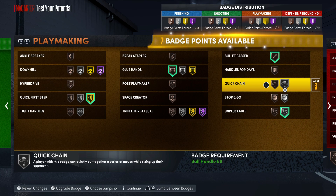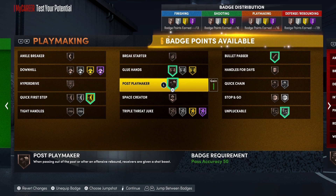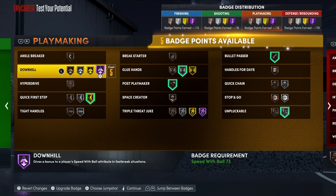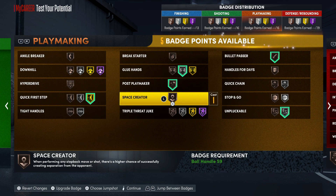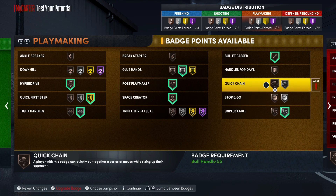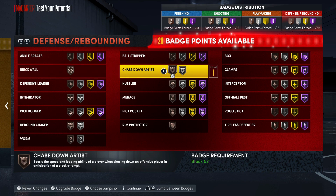You could throw on Post Playmaker, and with the rest of the badges just put them on what you want. You can get ankle-breaking moves, Space Creator — Space Creator will light up for you, but that's just not for this build. Throw on Tight Handles too, Quick Chain Handles — whatever you want to put on. But for your defensive badges, let me show you how to set them up.